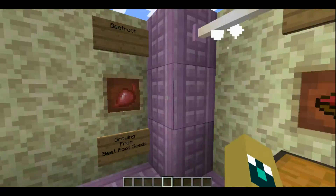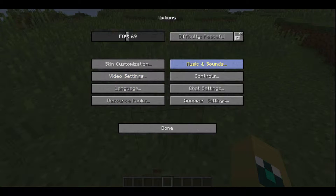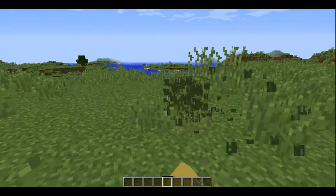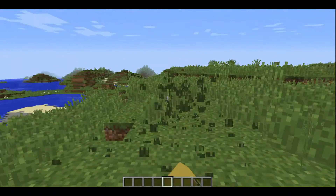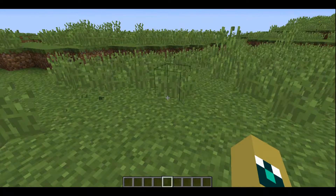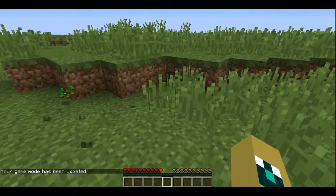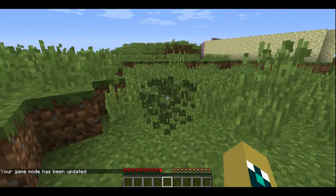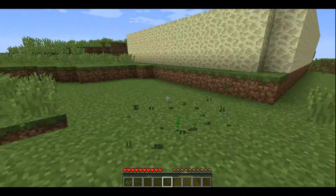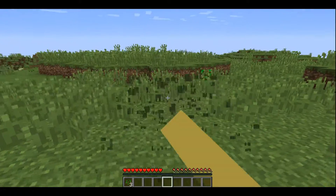There are now beetroots. If we come over here and start breaking grass — let me turn the sounds down just a tad — let's see if it'll give me some beetroots. It should, but might not because I'm in creative. Okay, there's a seed. Looking for a beetroot. They're probably very rare, so I'm not going to do this for too long. But I believe this is the way to get them — I'm not entirely sure, that's what I've been told.